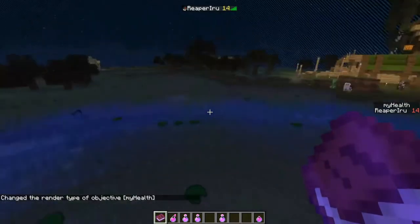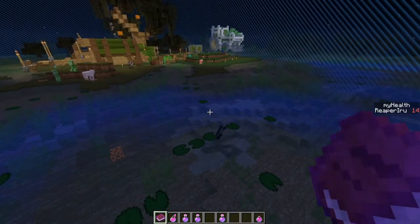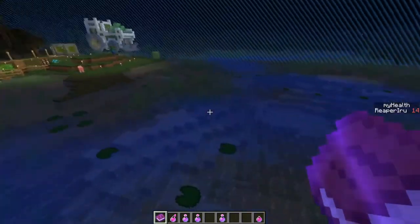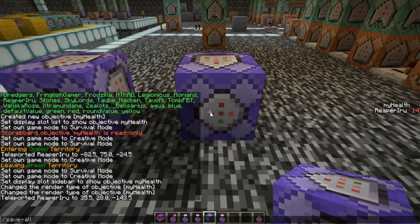So that's the only way to use the render type. With 'scoreboard objectives modify my_health rendertype integer' it now shows as an integer. Since we're tracking my health, let's see if we can manipulate it. Let's go back to the engine.